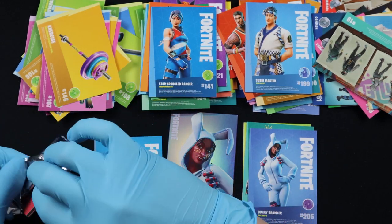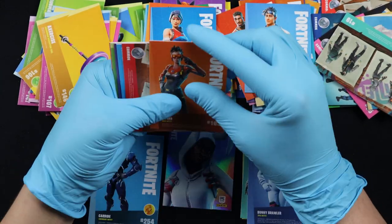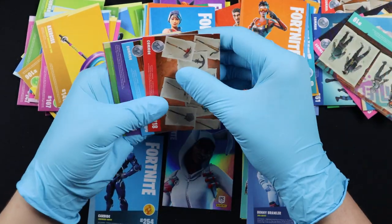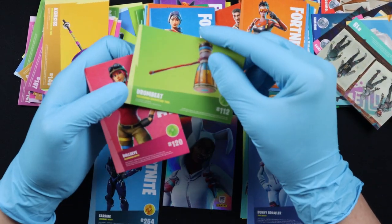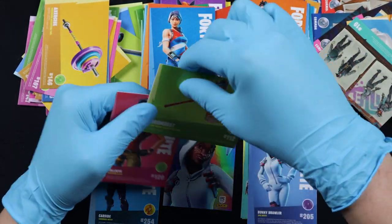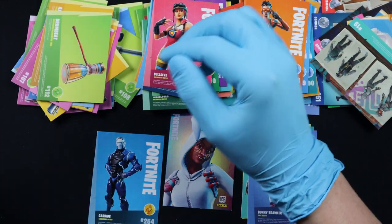Here we got Cypher, Rare. We got screenshots and that checklist. We got Bullseye, Uncommon.